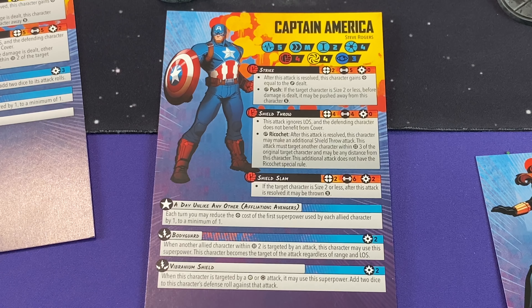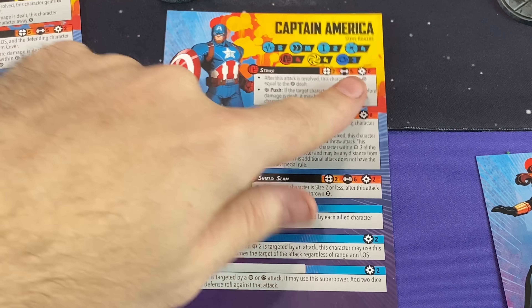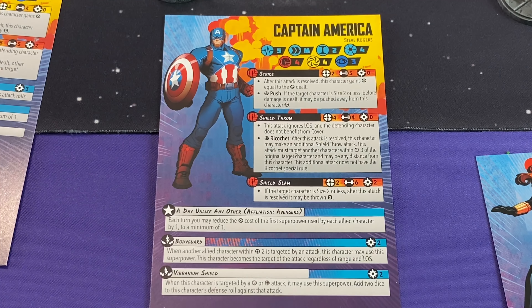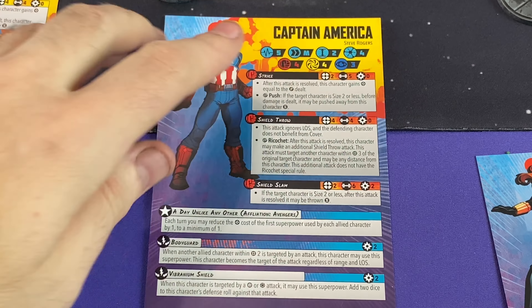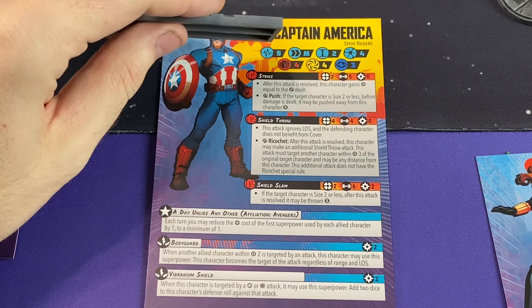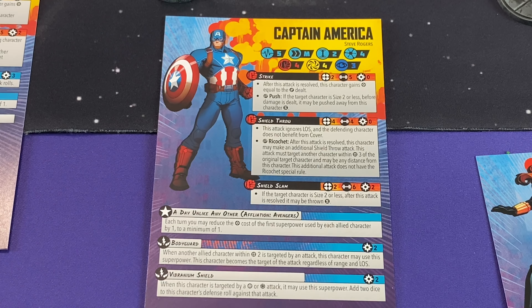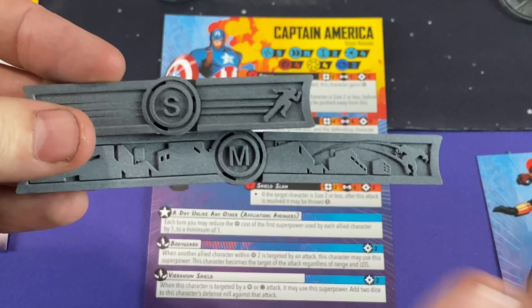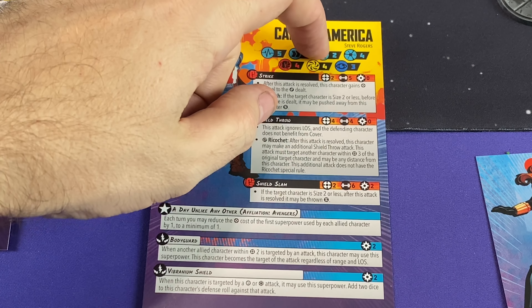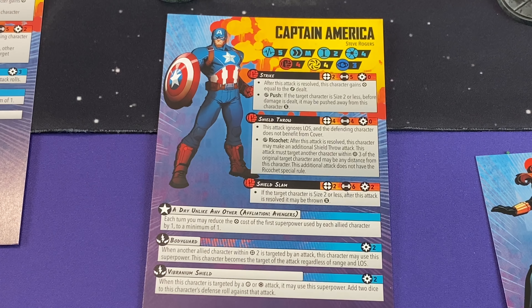Here's Captain America's card. We've got the artwork, his name — listed as Steve Rogers — so if they ever do a Falcon or Winter Soldier version they can differentiate. We've got a bunch of stats: his health is five hit points, his movement is medium, his size is two — which matters for line of sight and when being thrown. Most human-type characters are size two. Some larger characters may be size three, scaling up to size five. Then we have his threat value, which is basically his point cost when building your army.